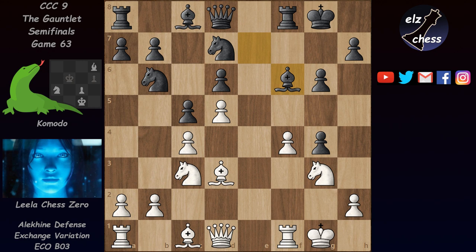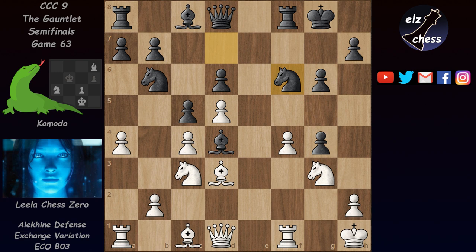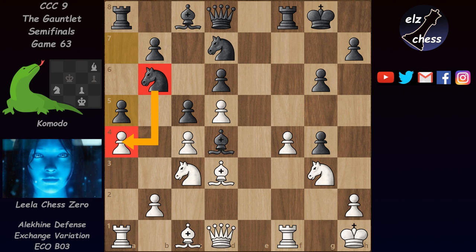So after bishop f6, Lila played a4, which is a very strong move. She's threatening to trap the knight on b6, which doesn't have squares. Komodo could make room with bishop d4 check and after king f1 play knight f6, but why allow the pawn to move forward? Instead, much better after bishop d4 check and king h1 is to play a5 as in the game. This fixes the pawn on a4, the knight is still attacking it, and maybe bishop d7 will come with extra pressure.